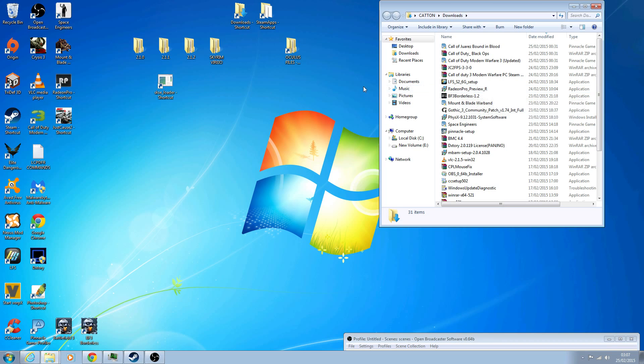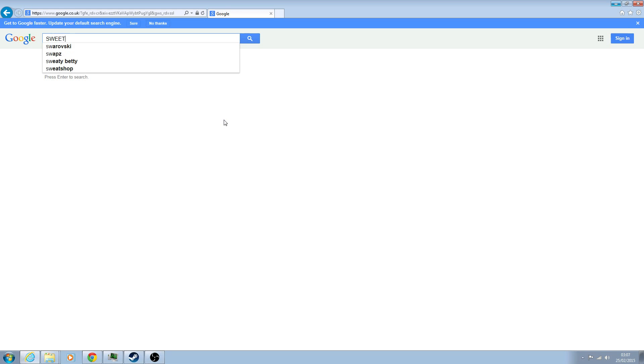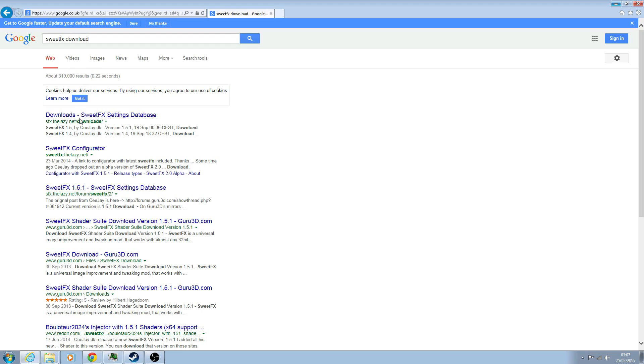Once you've done that, you need to obtain SweetFX. There are all sorts of different variants of it. You go back to your Google page and search 'SweetFX download'. You can go to the SweetFX settings database and then choose from there.